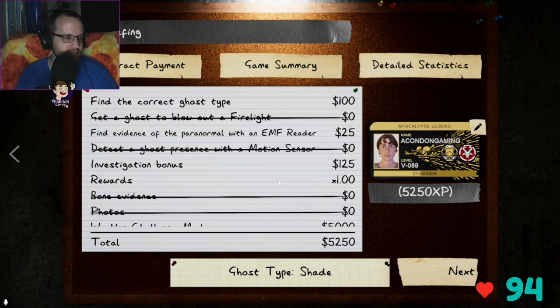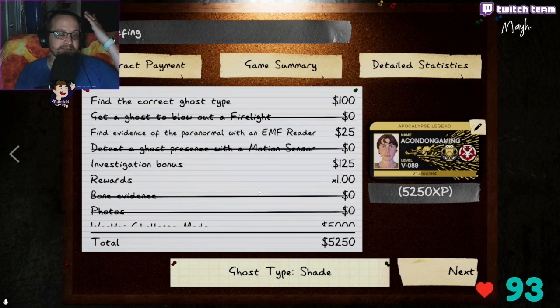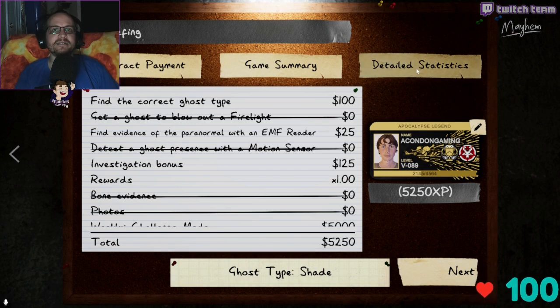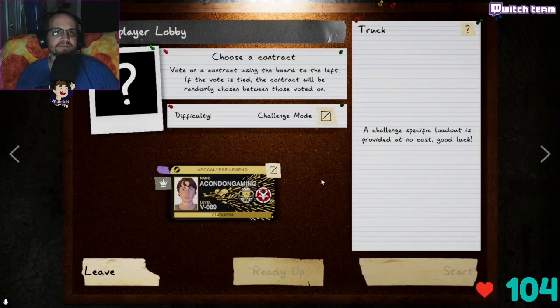Being a little shady — 52/50 sanity! All right, we have completed the weekly challenge and gotten the Apocalypse Gold tonight! What more can you ask for? That is crazy! Beautiful!